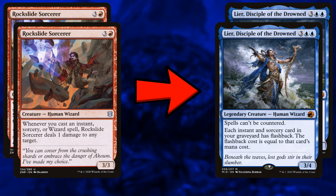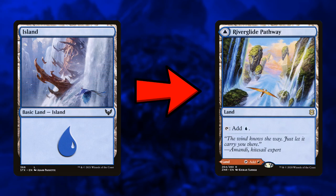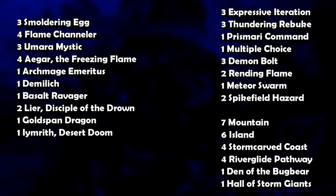For the mana base, we can take out the snow duals for Storm-Carved Coast — the snow duals always enter tapped, while Storm-Carved Coast usually enters untapped, so it's much better. We can also take out three basics for three Pathways, because why draw a Mountain or Island when you can draw either depending on what you need? It's also worth taking out a Mountain and an Island for the creature lands from Forgotten Realms, since we're so light on creatures and usually have a lot of lands from drawing so many cards.